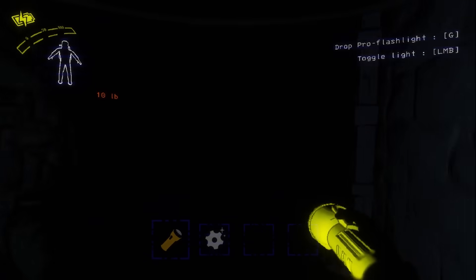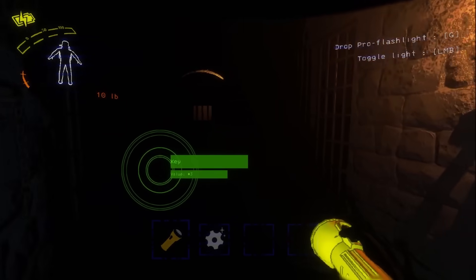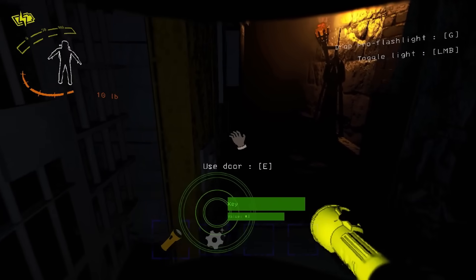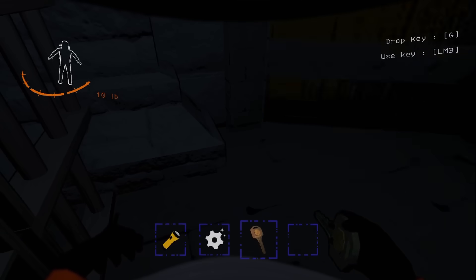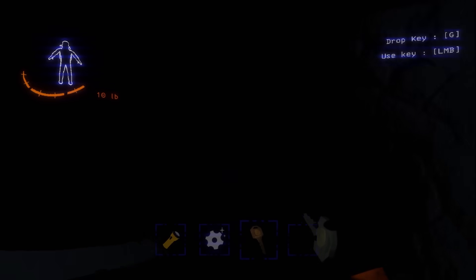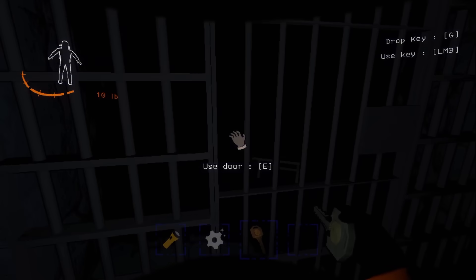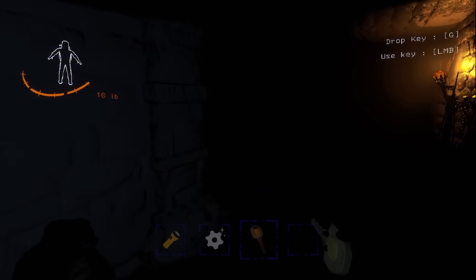I'm very lost. Unfortunately, this is a new area. Got a large axle and a key — I do remember there being a locked door, so I'll pick that up. Got another spiral staircase going down. Anything in these jail cells? At this point, it would be okay if a monster just came and killed me because I can't really see.